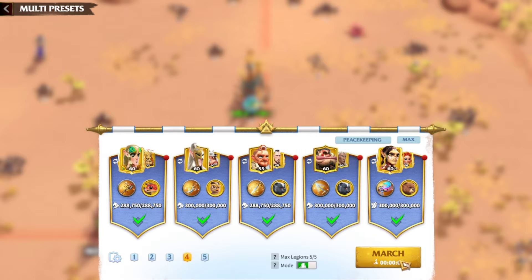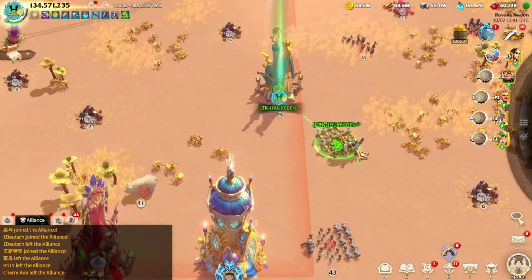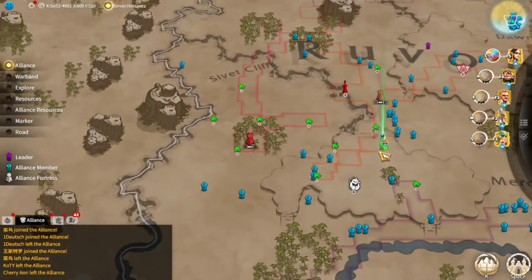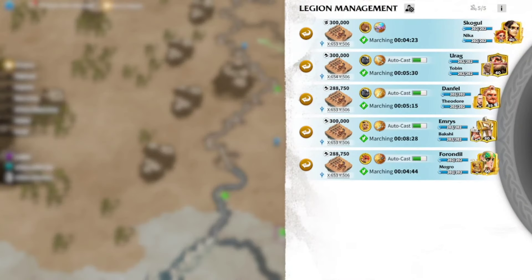I'm going to show you guys how this thing moves together at the same speed. They're all here — all five of them. Let me send them somewhere over here. When I click over here you can see how the march speed is synchronized. As you can see, all of them are going to get there almost at the same time — just look at the time. The march speed is the same. This is what you need for your cavalry.